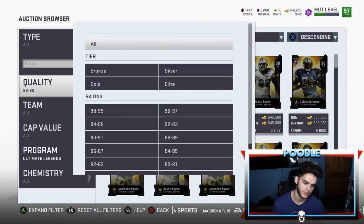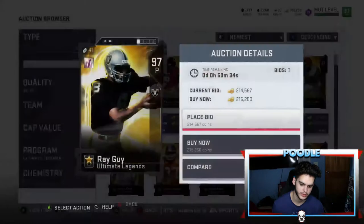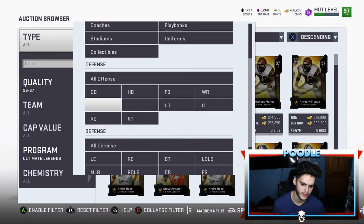Now the 96-97 cards are really cheap — going for around 215k. You don't really have to filter too much, but I'll still go by all offense just in case. These look pretty good on their own.